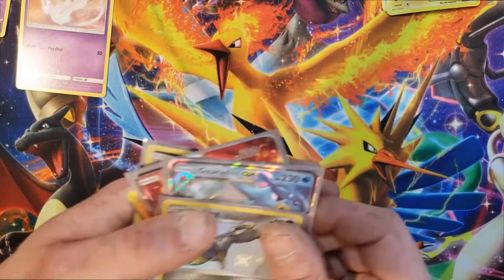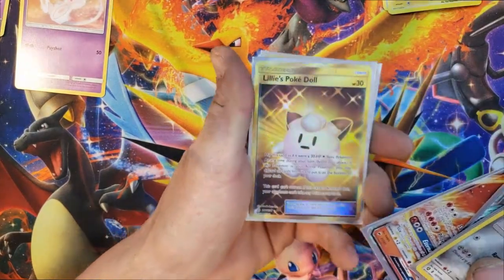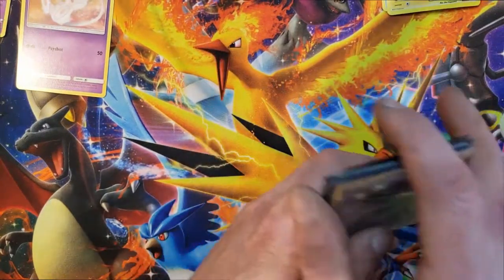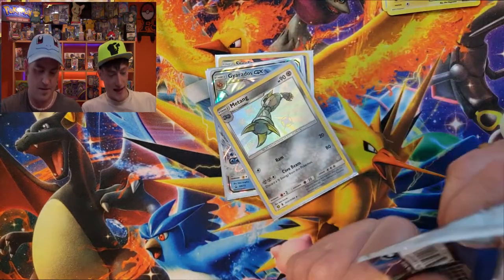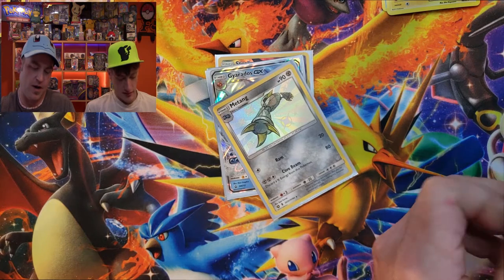Nothing too major out of that tin, but we did get the one shiny — the Metang. So here's what we've gotten so far: the shiny Metang, the Gyarados promo, the Ho-oh GX, that beautiful golden Lillie's Poké Doll, and the Steelix character card. Not bad hits for the day. Now this is the big pack — I'm gonna have a sleeve ready just in case.